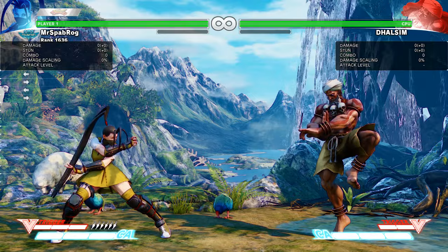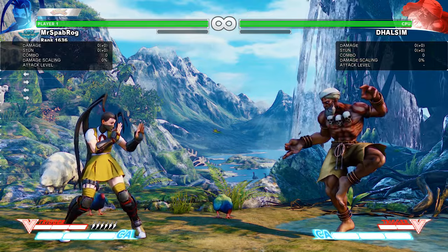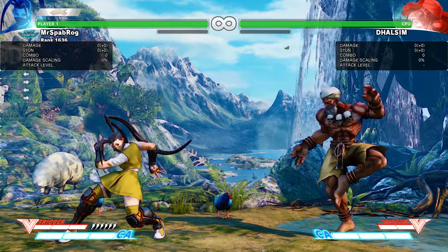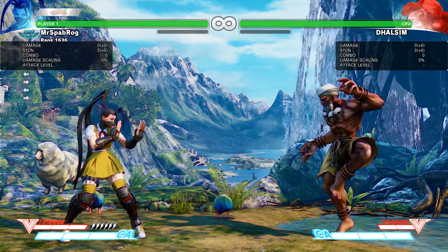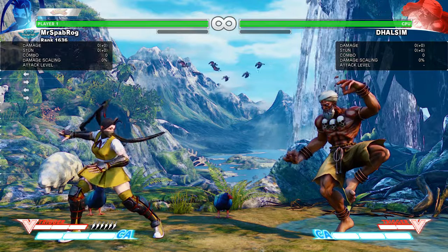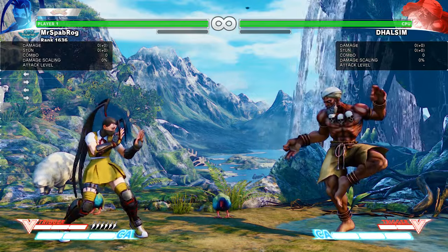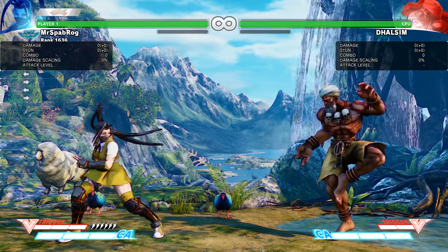I know a lot of people are going to say 'Spadrock, why are you giving away the secrets?' — even if you know where it's going to go, it's still hard to block. Another disclaimer: if you play a character with a big body like Geef, Birdie, or Alex, this reset is kind of fake on them. I know for sure it doesn't work on Geef. For big body characters, it's always going to stay in front like 90% of the time, so don't even try to block it cross-up.